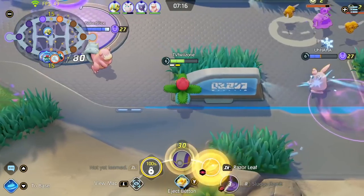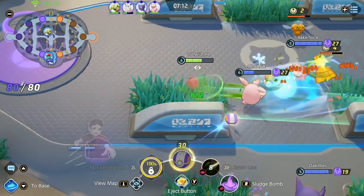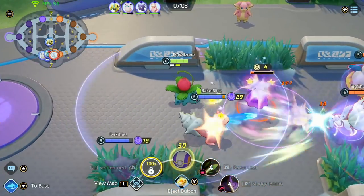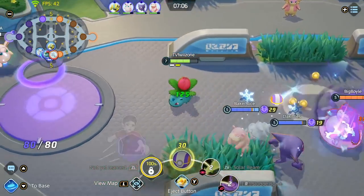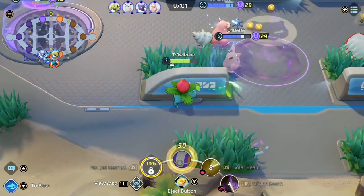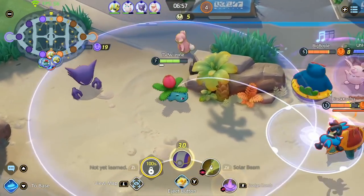But we got a lot of counter damage down as well. Now we're just contesting for the bees with our Slowbro here and we got a lot of it surprisingly. I end up getting level 7 here which was pretty huge — I just did a huge amount of chunk damage on the Ninetales putting her into lethal for our jungler to pick up.